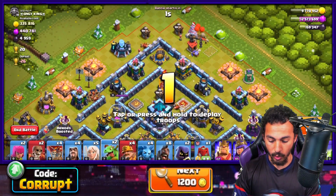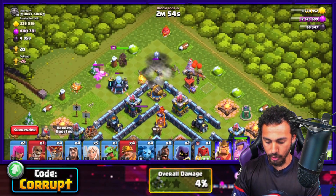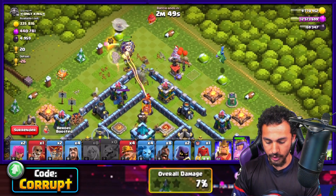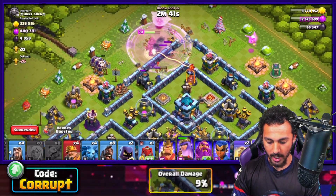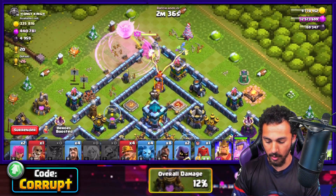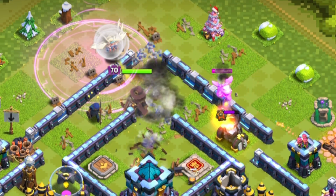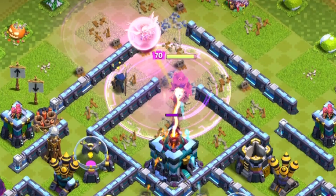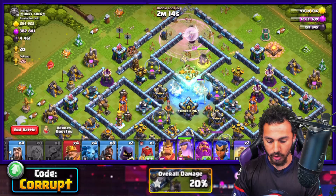Starting with a Baby Dragon to break open into the base. Using the Queen with two Balloons and the Healers. We have to course correct her because she's not going in the right direction — now she decides to go in. Using another Super Wall Breaker should get us into the core. We have a Jump Spell to get into the core as well. Using another Rage, we don't need to use a Freeze at all. Using a Jump and a Freeze there.